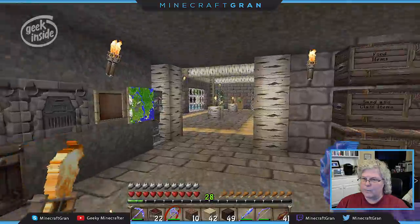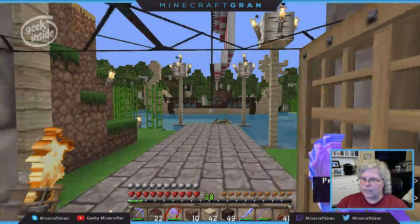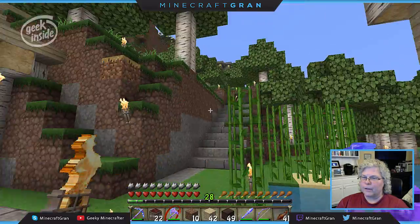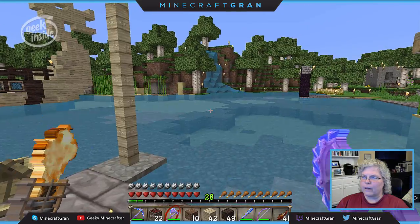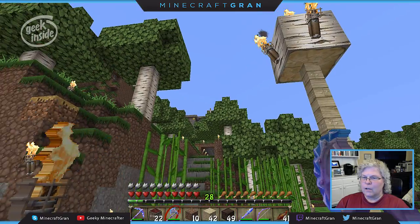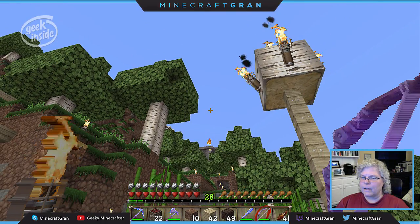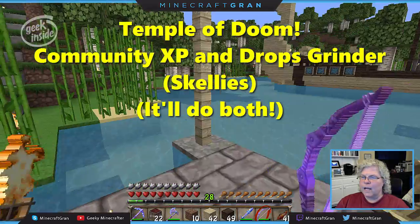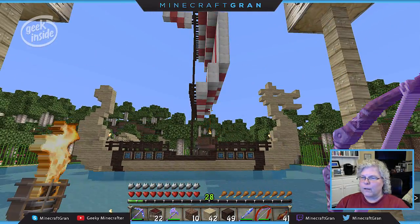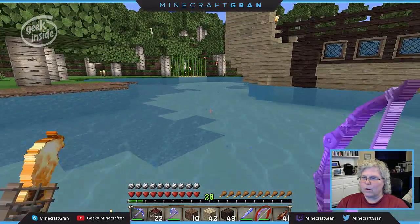We're over here at JD Naz's base and I just want to show you real quick something he's built — he's pretty proud of it. A Viking ship! That's right, there are vikings living on this island. Peeking right through there is the Temple of Doom, and our last big project involved cutting all of that through — there's a water channel now.